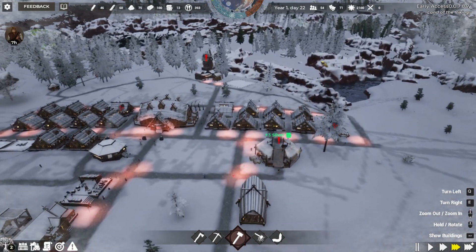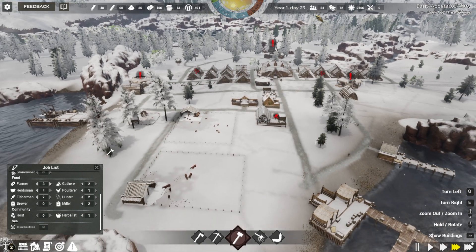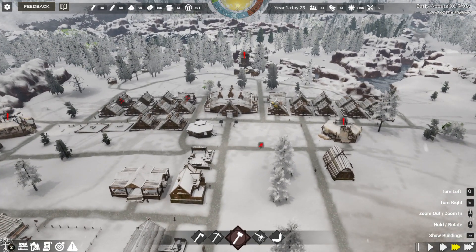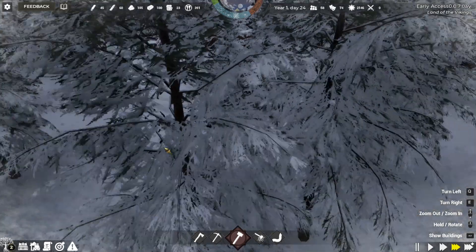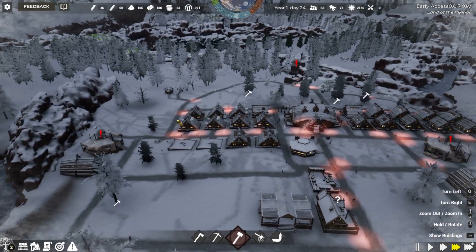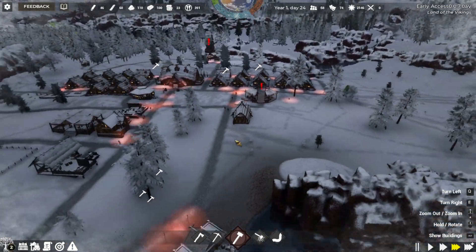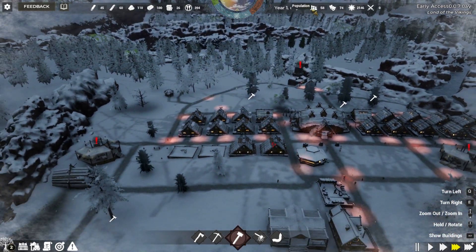We got another house built but we lost another person, so now we're down to 54. Hopefully our population will start picking up - we've lost three people since we started building those extra homes. Someone is hungry, but I don't know why - there's plenty of food, you just have to go to the marketplace. Gatherers hut is at 13 fruit, hunter's hut at 24 meat. I'll probably have to build another marketplace on this side for the stone pit area to help alleviate food distribution issues.